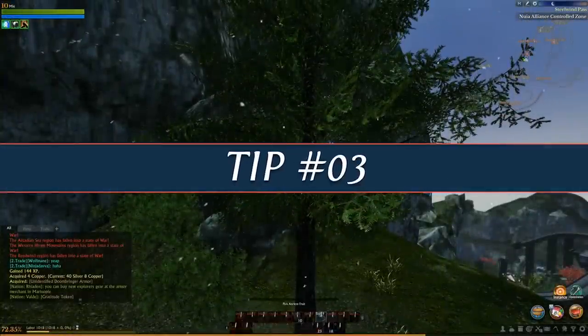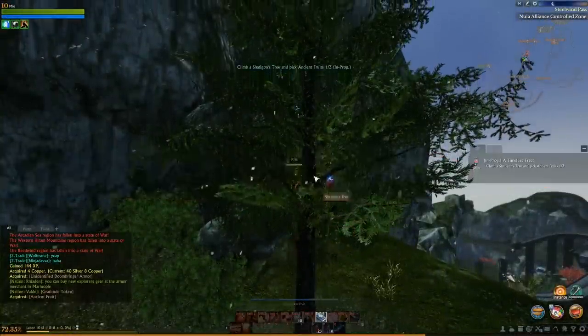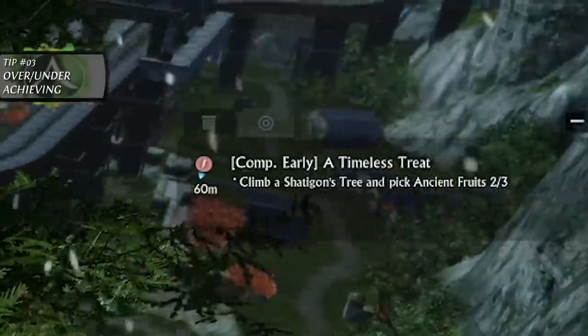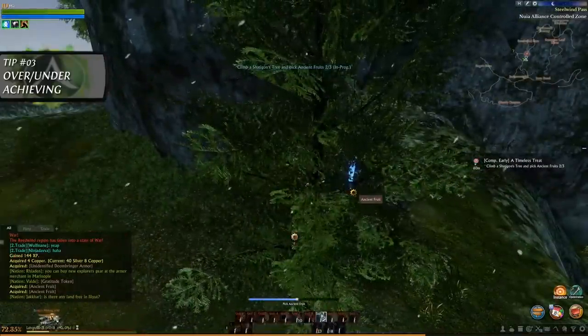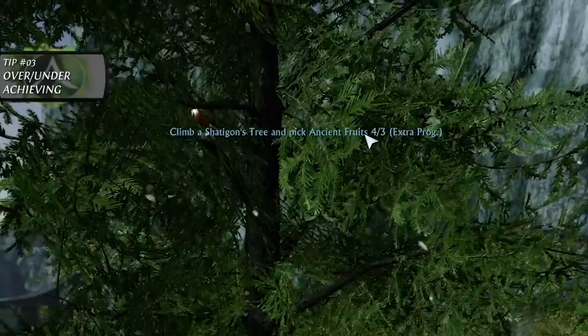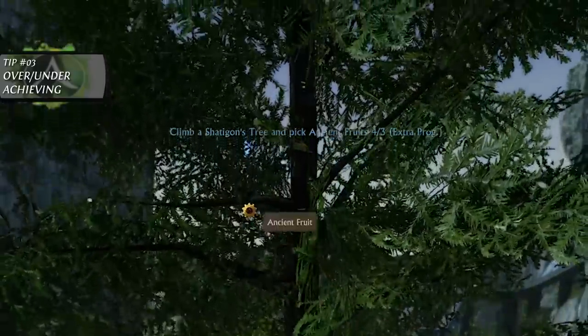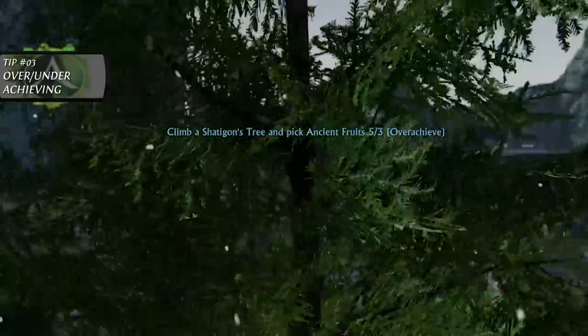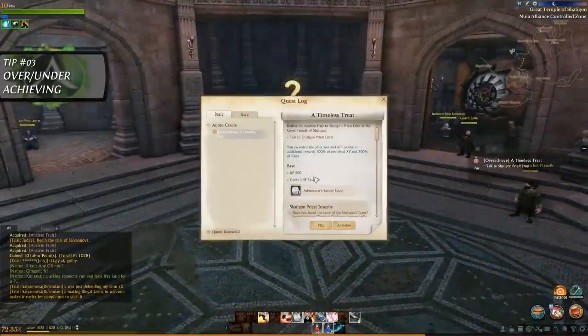Tip number 3. When questing, it is often possible to earn extra gold from quests by overachieving. This will not grant you extra experience however, but there are certain situations where killing extra mobs or looting specific targets may trigger a hidden quest that will grant you extra experience and gold. It's also possible to turn in certain quests early if you're in a rush.